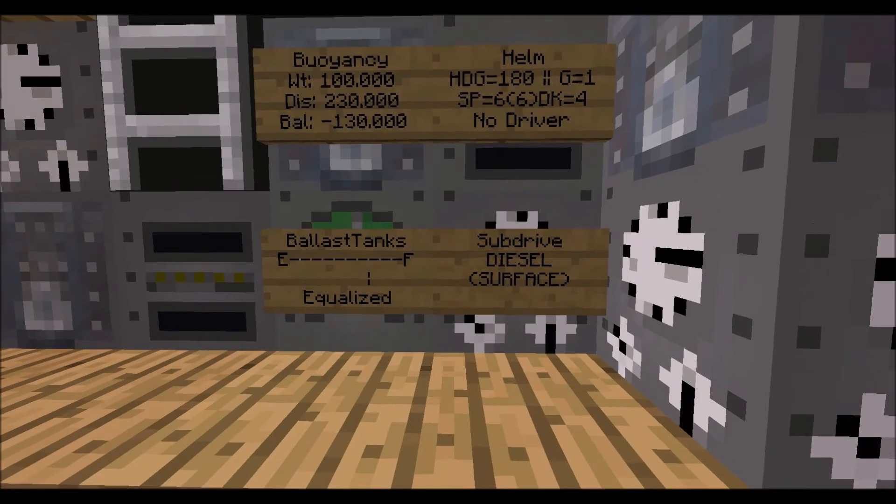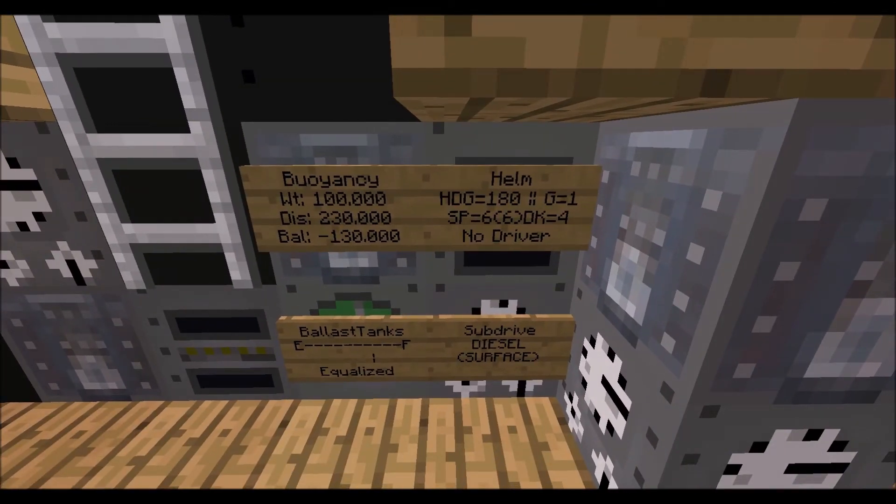Buoyancy shows your weight and your displacement. Your displacement has to be bigger than your weight — if you're too light, displacement won't allow you to go under the water. For ballast tanks, I always set them on Equalized. When you first start your sub it'll be on Closed, then Flood, Blow, and Equalize. Equalized allows the ballast tanks to automatically fill with water or empty water depending on where you are underwater.